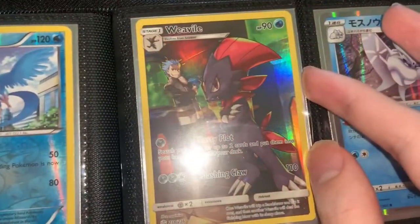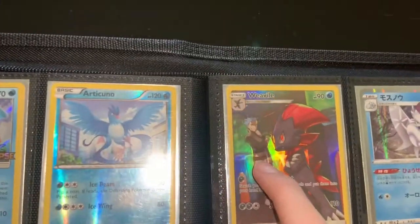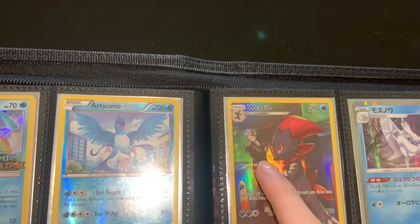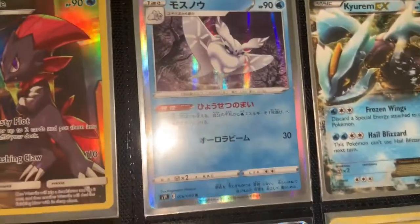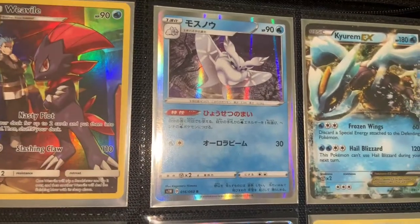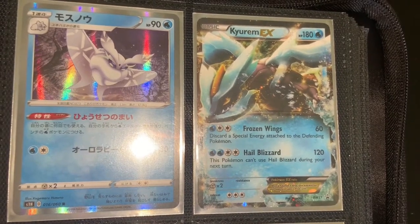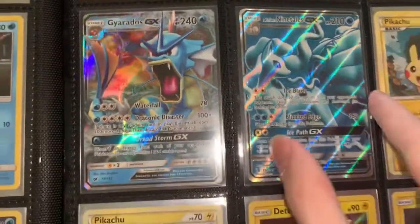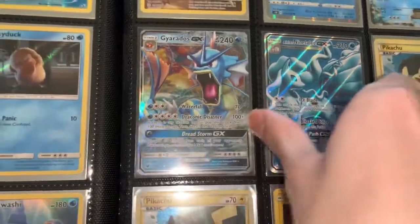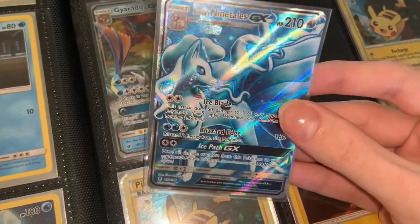Here we have a Weavile with Team Plasma. Holo Frosmoth from Sword and Shield as well. Serum EX — it's a Black Star promo. Gyarados GX. And the Alolan Nine Tails Full Art, which is super sick. I'll take it out — it has a texture behind it, super cool design.